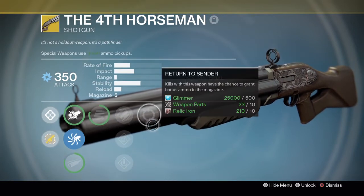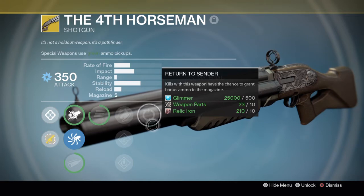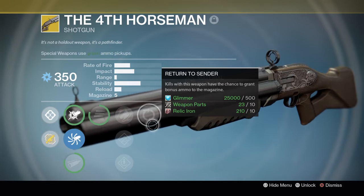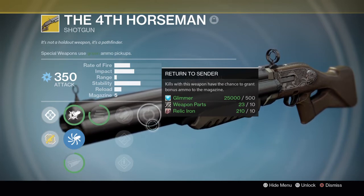The last perk is Return Ascender. Kills with this weapon have a chance to grant bonus ammo to the magazine. So killing enemies with this weapon can give you bonus ammo back — that's a great perk for a shotgun.